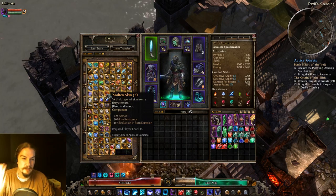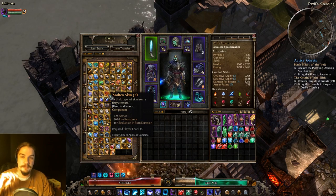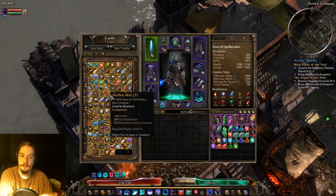Molten Skin is used in all armor. It gives you armor, fire res, and reduced burn duration. If you need fire res, this is your go-to.